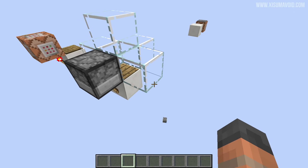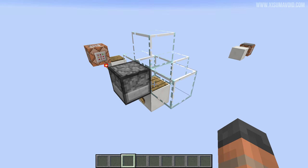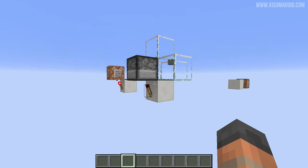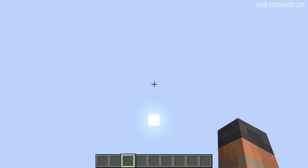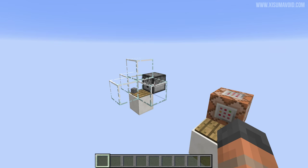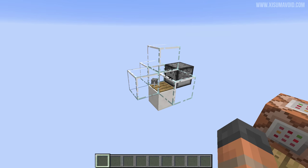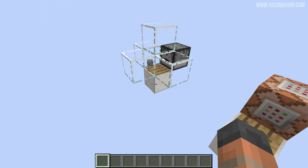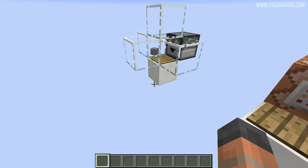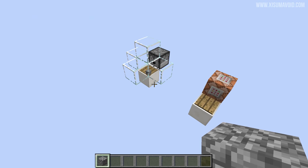That is actually a client and server side glitch that you're seeing right now. The item is actually on the pressure plate, so don't be alarmed. You can see the redstone torch is going to stay off. The game server knows where the item is, but the client seems to think it's somewhere else. You can avoid that by putting blocks all around this.